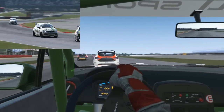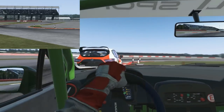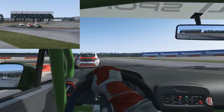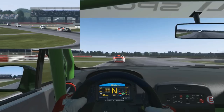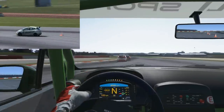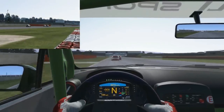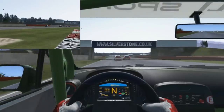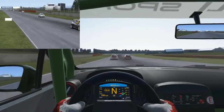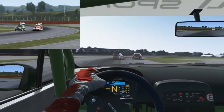Hamster still leads, Falcon into second place, hitting those kerbs again — you can see the car bouncing about. I'm tucked in behind, not quite cutting to the point of a penalty but cutting just enough to get that bit of extra speed. Falcon is all over the back of Hamster, just clipping the grass on the exit, tucked right behind in the slipstream. Hamster moves to the right trying to break him out of the slipstream, but Falcon already has the speed.